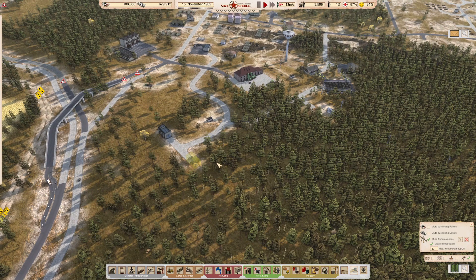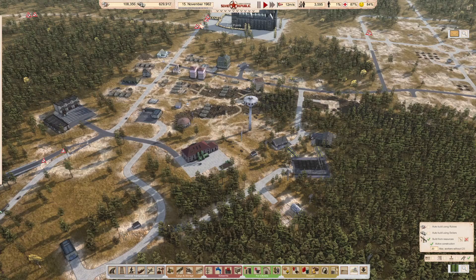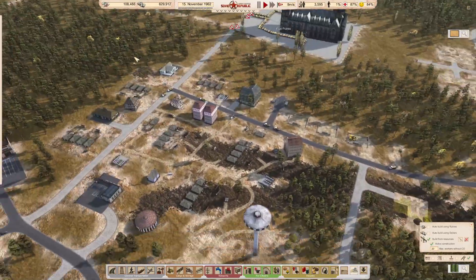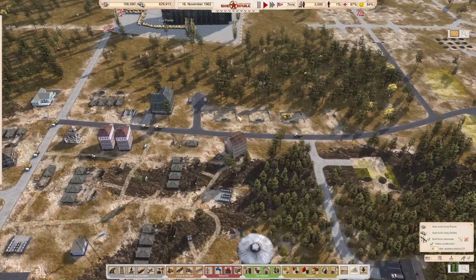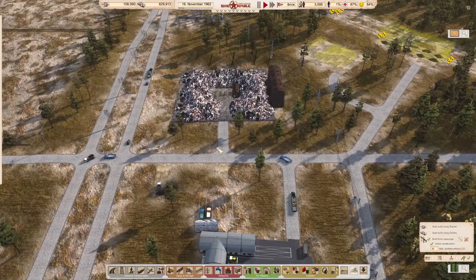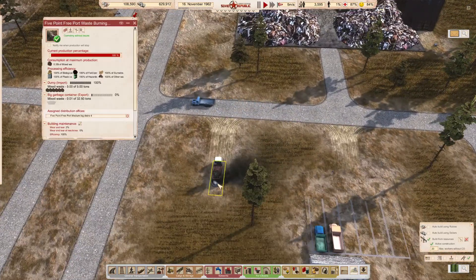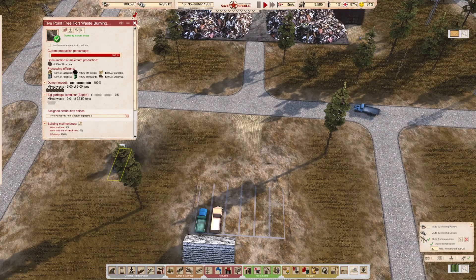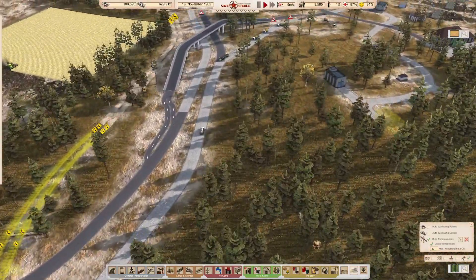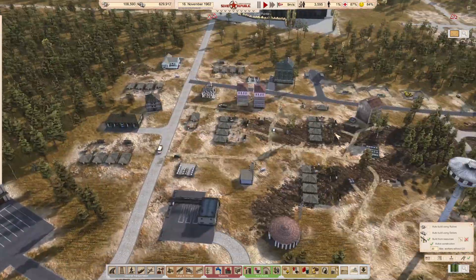Welcome to the five-point series for Workers and Resources: Soviet Republic, picking up on the 15th of November 1962, a couple of months on since the end of the last part. In this part I want to do several things: get through the winter and see how well our new town functions, start thinking about a permanent solution for our waste disposal, and get this road system upgraded so we can service this area.